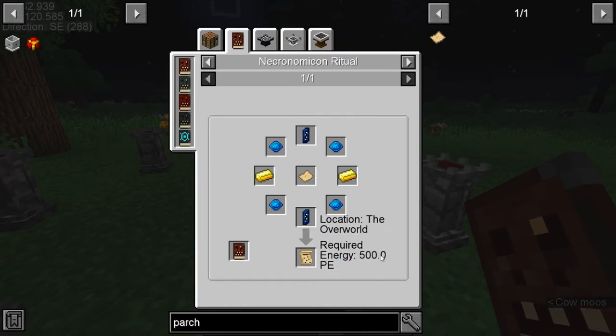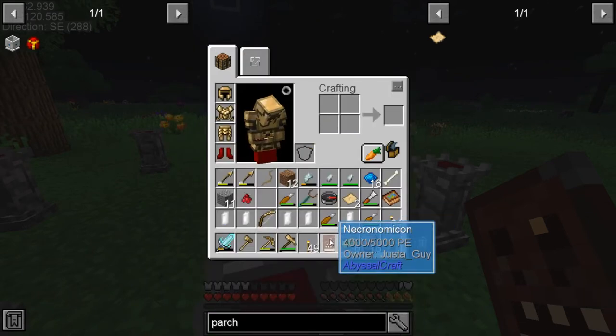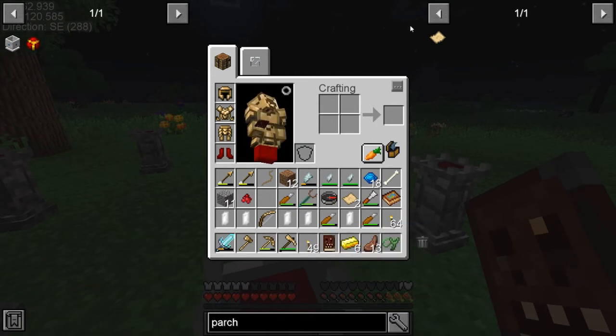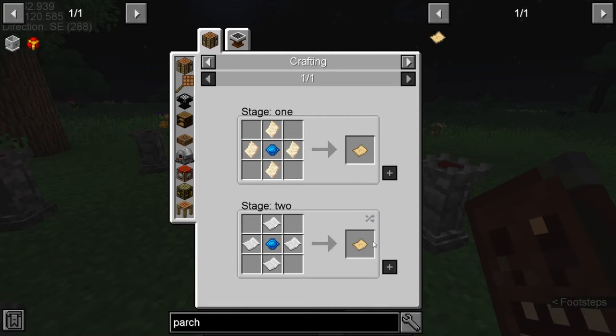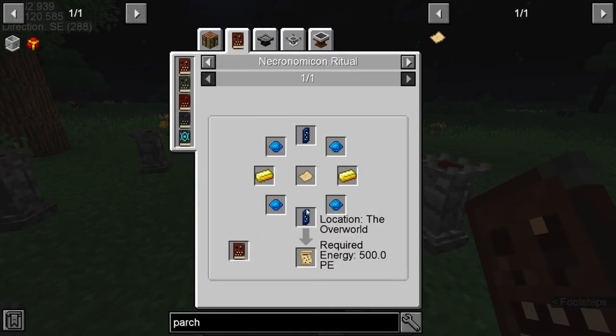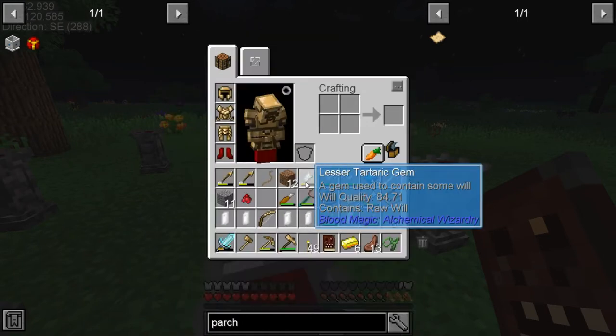It takes 500 energy and our book has 400, so that's more than enough. I should have looked at the recipe first — a crystal at each end, welcoming the four corners, parchment in the center.